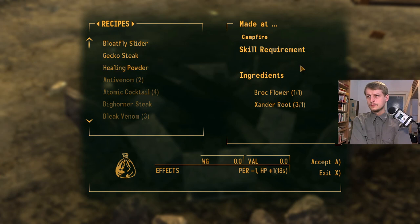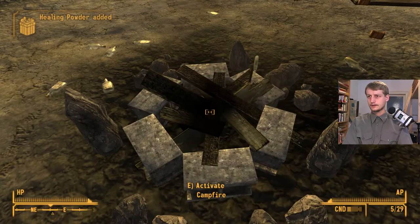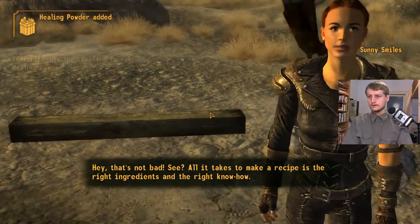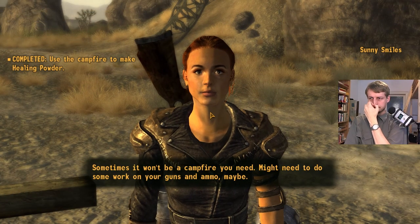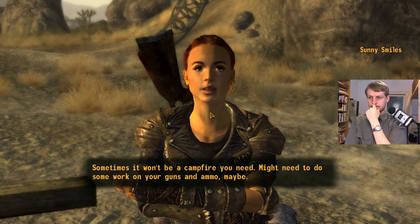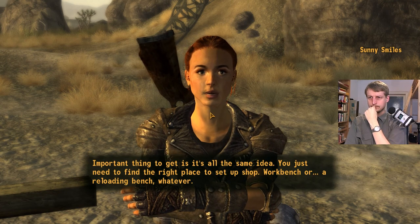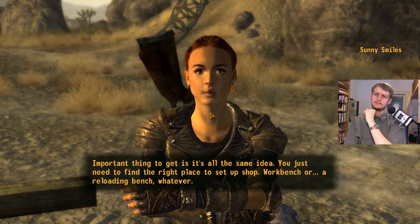I'll make healing powder. How many? I'm gonna make only one. All it takes to make a recipe is the right ingredients and the right know-how. Sometimes it won't be a campfire — you might need to do some work on your guns and ammo. The important thing is it's all the same idea: you just need to find the right place to set up shop — workbench or reloading bench, whatever.